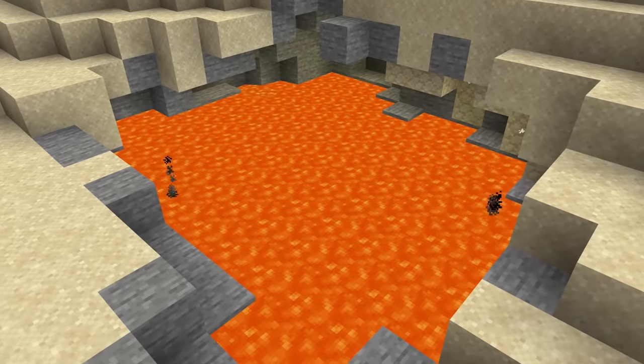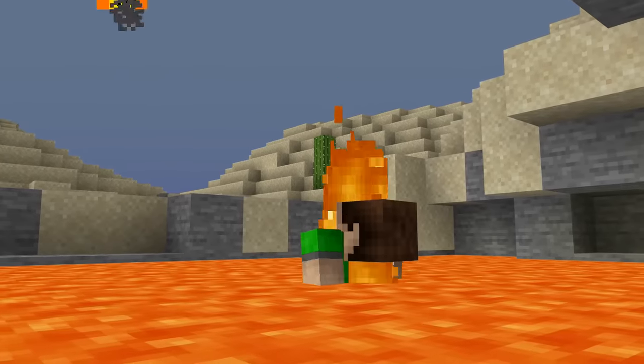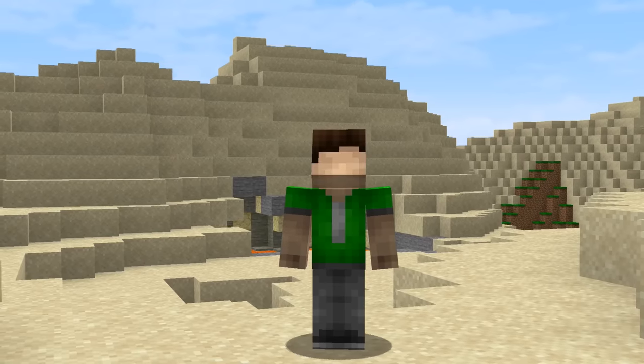The lava is going to disguise your secret entrance. To the untrained eye, it would look just like lava, but by jumping through, you will drop straight into the water. Looks like you're ready to test it out, Sub. Go grab the attention of another player.